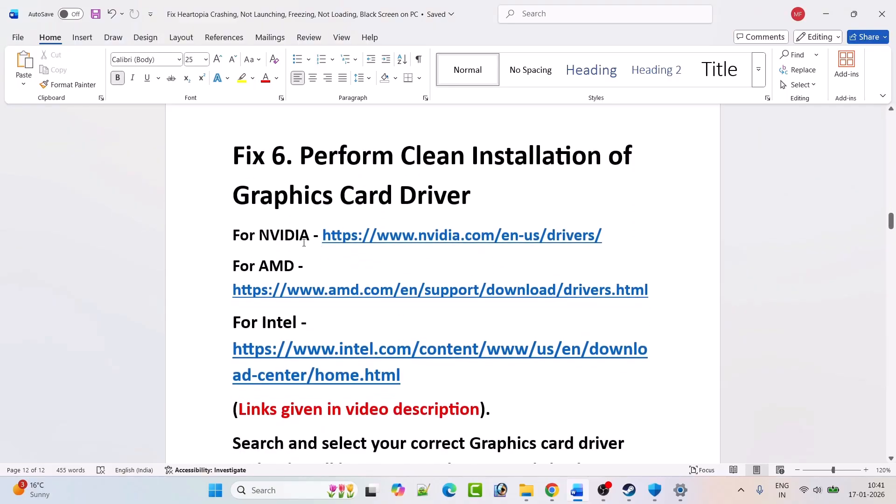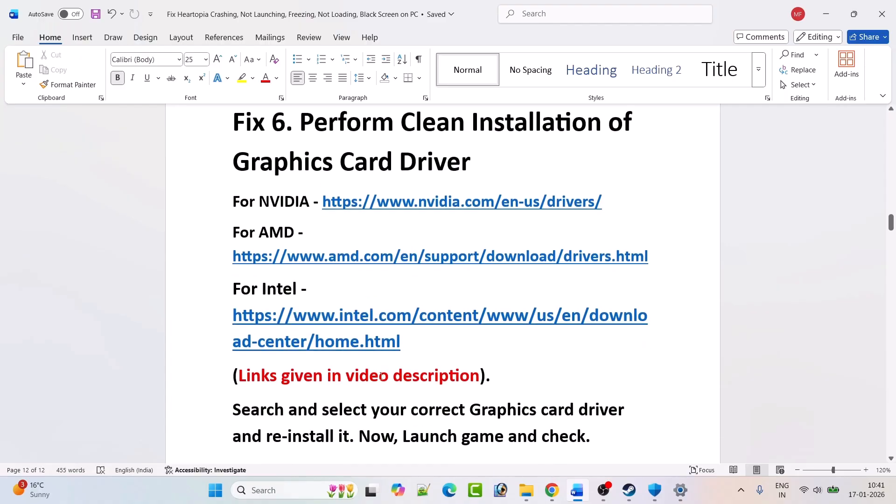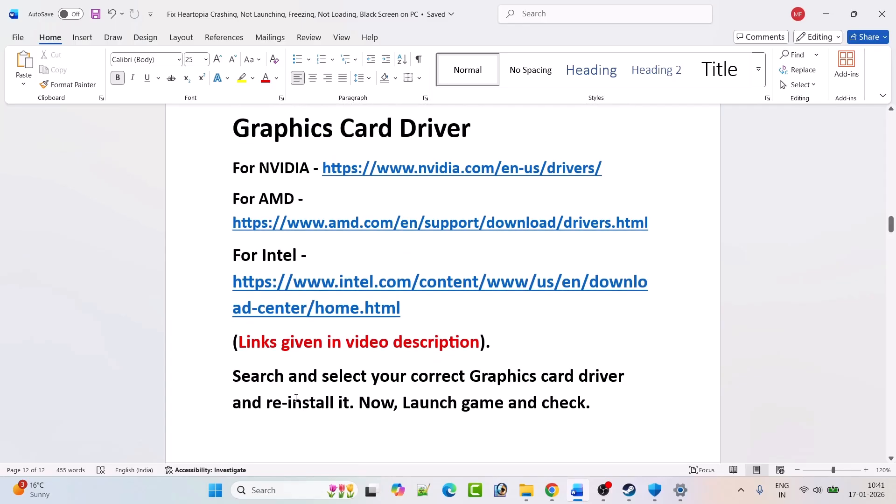Fix six: perform a clean installation of your graphics card driver. If you have an NVIDIA card, go to the NVIDIA website. If you have AMD, go to the AMD website. If you have Intel, go to the Intel website — links are provided in the video description. Search for and select your correct graphics card driver version and reinstall it.